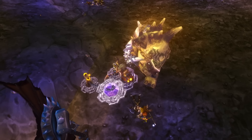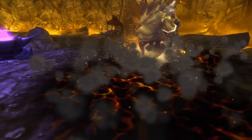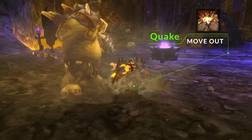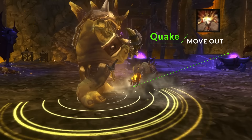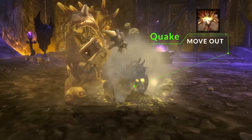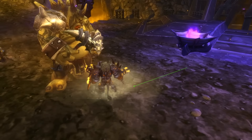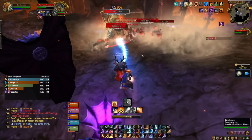When it's safe to engage there are only a couple of mechanics to worry about. The first is Quake — it places a dust cloud under each player's feet, does damage over time, and then a slightly bigger hit when it expires, so just move out of the cloud. When Quake finishes, five adds will spawn. These die pretty quickly — just use Misdirection, Tricks of the Trade, or have your tank pick them up and cleave them down with the boss.